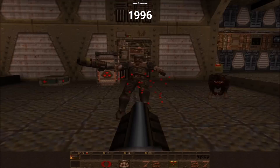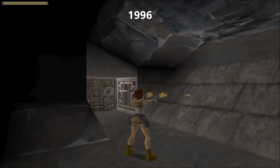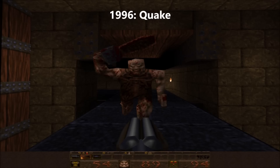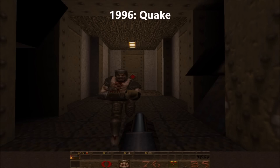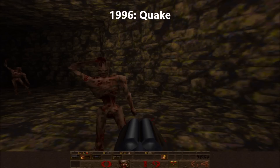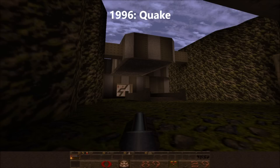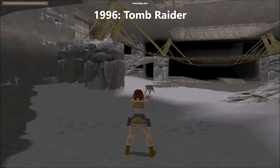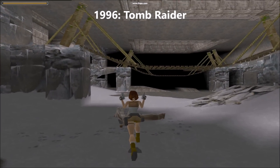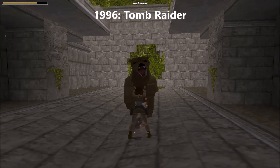1996 truly marked the beginning of the full 3D PC gaming era. Two graphical titans were released — Quake and the very first Tomb Raider. Quake shocked the industry with its amazing character models and lifelike animations. We'd seen 3D spaceships and mech robots, but we'd never seen human and zombie 3D models before. The texture mapping of the monsters and environments displayed an unprecedented level of detail, giving a brand new sense of realism for 3D games. Likewise, Tomb Raider showed off intricate environments and great character animation that left people asking how gaming graphics could possibly get any better than this.